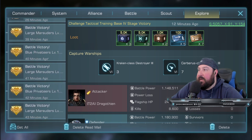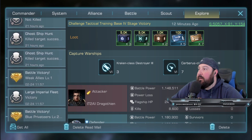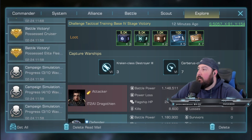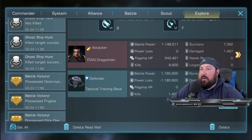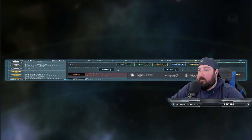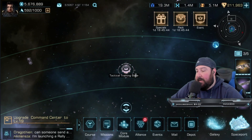So you've got the tactical training base. Some of them don't give you the warship capture, you don't get those every single time. You get the resources and loot every time, but the warships are an extra bonus when you get a nice proc. You need to do this twice a day, 100%. These are just free rewards you can use to level up your flagship, your crew, and getting more ships is always a good thing in this game.